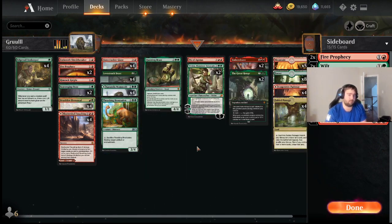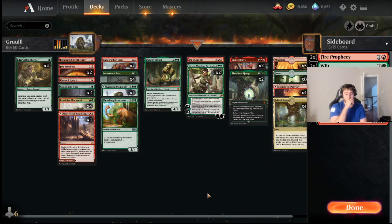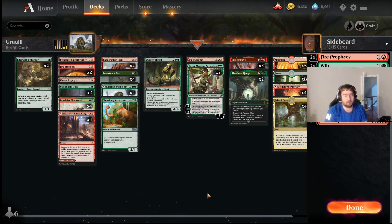Same thing with Kazandu Mammoth. Sometimes with the Mammoth alongside Fabled Passage you can make it a 7/7, and then Great Henge is only two mana. Great Henge comes down early and often and is able to generate a huge amount of card advantage and take over the game — just accumulating so many cards and huge creatures over the course of a couple turns.